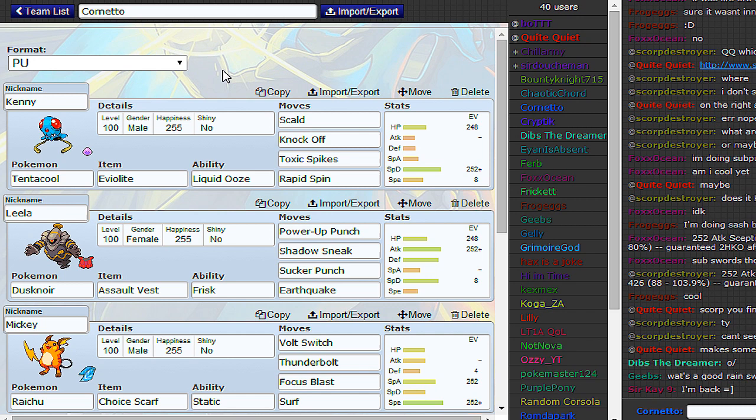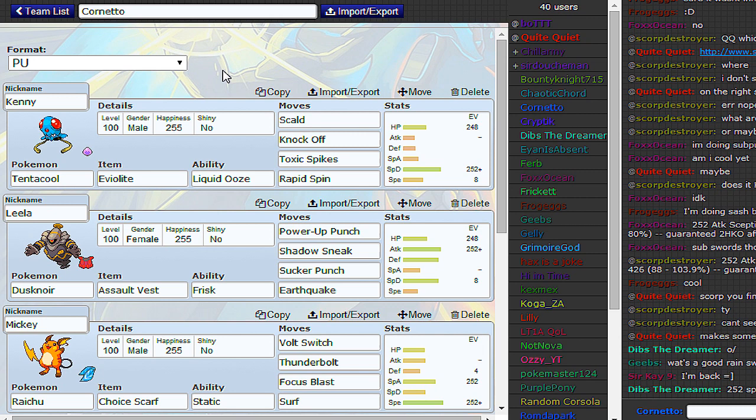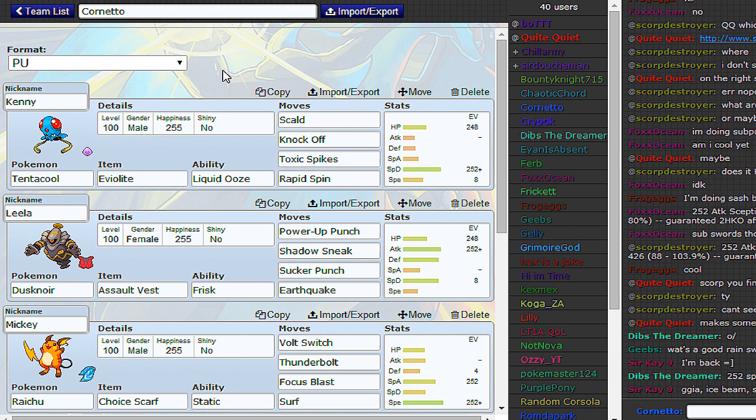So basically PU eliminates all the threats like the big overused stuff of NU, like Vileplume, Feraligatr, Spiritomb — which is actually RU now — Slurpuff, like all the stuff you see a lot in NU.